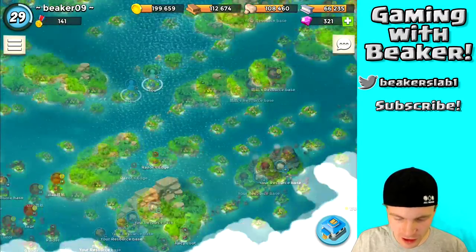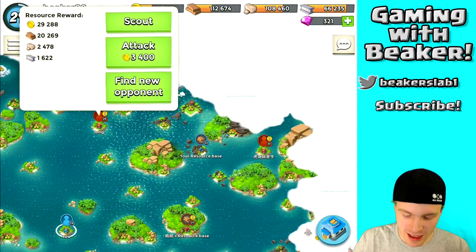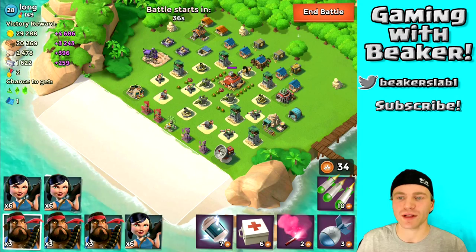Let's find somebody close to our level. I like to attack people below my level to get that easy loot. We don't have a lot of easy bases but we have this one — let's hit him up and see what we can get. Not a lot of loot, but we might as well take it anyway.